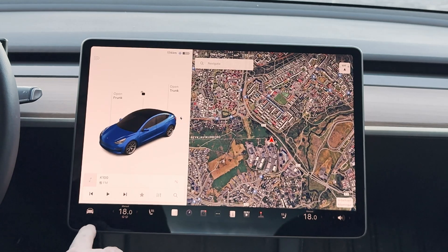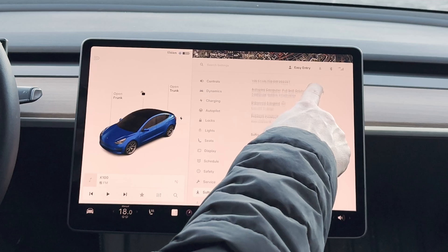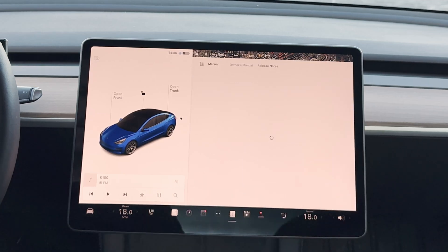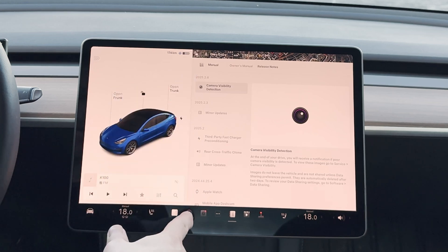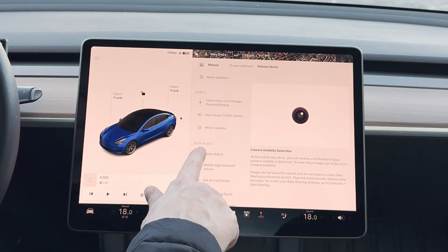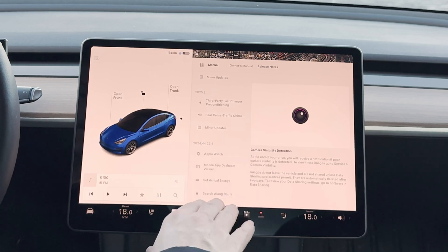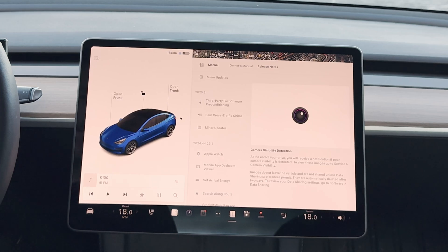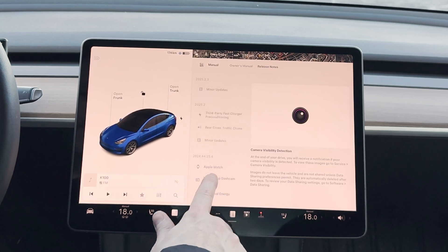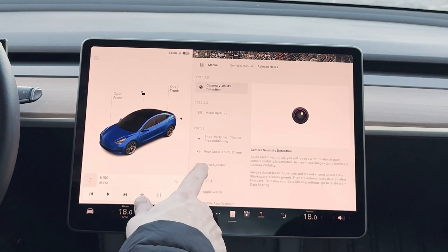To see the release notes, you click the car icon, click Software, scroll down and click Release Notes. It takes a little while to load up. Here we see all the updates — the holiday update was 2024.44.25.4, which we've already gone through in another video linked up here. The updates that have come since then are these, so let's go through them from the bottom up.